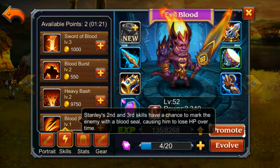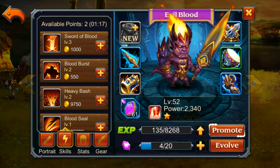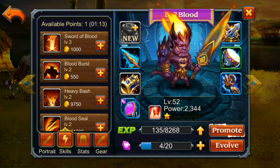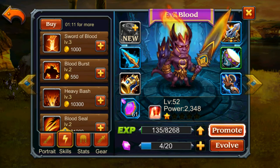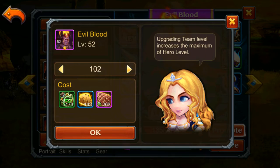Blood Steel — the second and third skill has a chance to mark the enemy with Blood Steel, causing them to lose HP over time. I think they have that reworded differently because it says 'causing him' which doesn't sound right. Yeah, that doesn't sound right. We're gonna leave him at level 52.